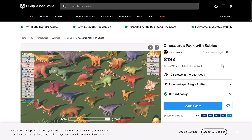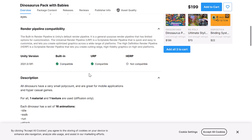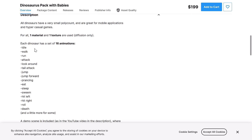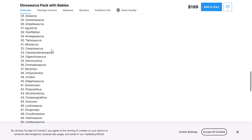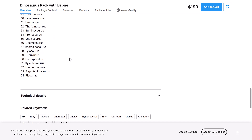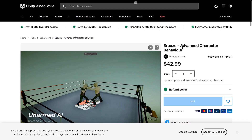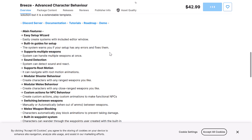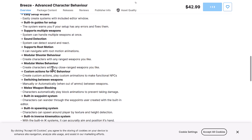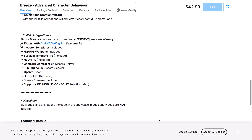Next up, we have the Dinosaur Pack with Bebes. You can see a wide variety of dinosaurs — this is for the URP and the built-in. All the dinosaurs have 16 animations from all the ones you see available right there. You have 64 different dinosaurs, and all of them have 16 different animations. So pretty comprehensive pack there. We have the Breeze Advanced Character Behavior — all three major pipelines supported. Easy setup, modular shooting, modular melee, melee weapon blocking, built-in waypoint system, quite a bit here actually. And built-in integrations with a number of different systems and kits that are out there as well.